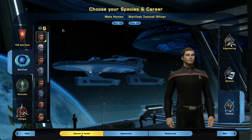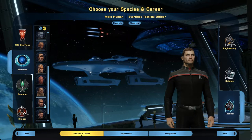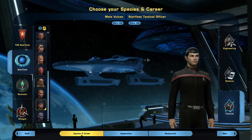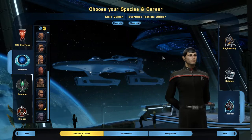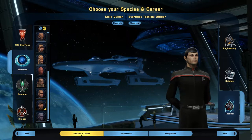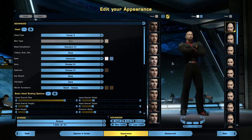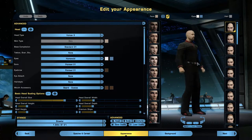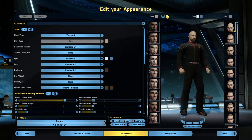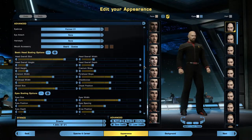I am thinking of going with a Vulcan character — there are a lot of choices to be had here. I'm going to go through and work on the appearance settings and background myself and bring you back when I find something good. Welcome back! I think we have a good choice for a character here, he looks pretty awesome. I'm just going to go over a little bit of all these settings so you can see just how intricate the character design is.